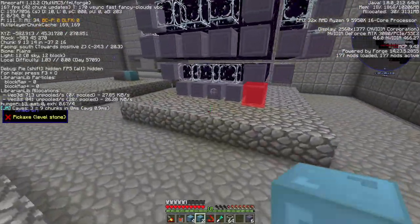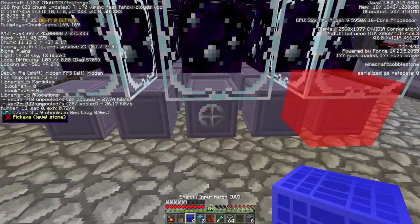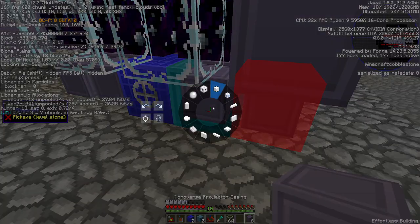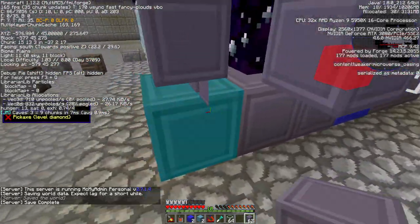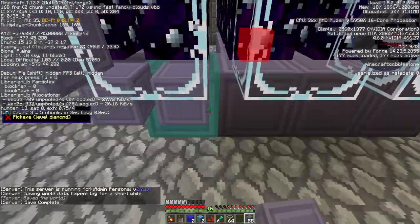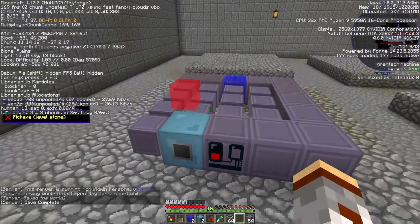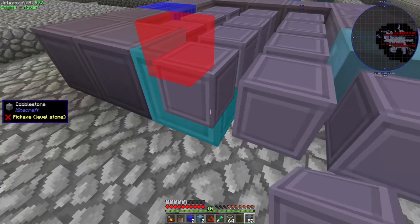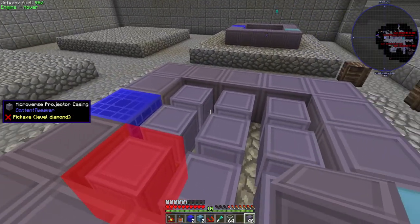On this side of the machine we put our energy hatch of the UV variety. From here we can just place our casings as we need them. Let me get the active layer showing — okay, yeah that seems to be working.